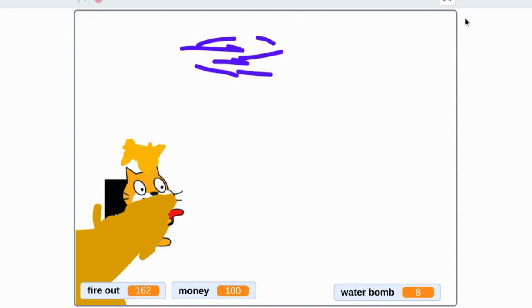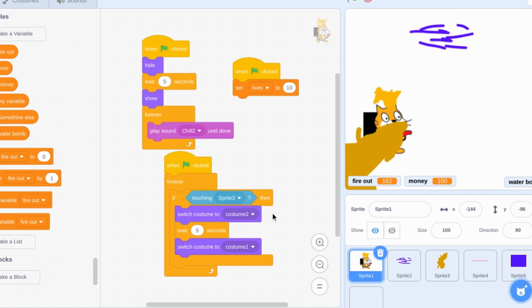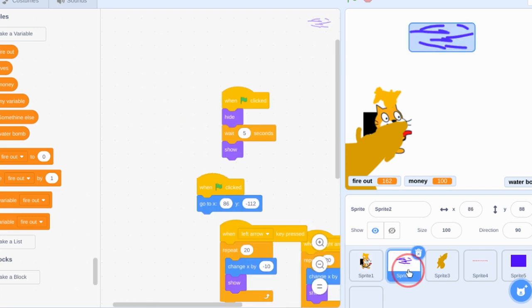Let me stop this and show you the code. So on sprite one you have all this - on flag clicked: hide, wait five seconds, show. Forever: play sound chill. On flag clicked: set lives - I threw away the lives, so I'll just take that off. On flag clicked: forever, if touching sprite freeze, switch to costume two.